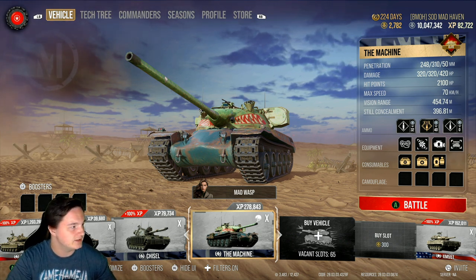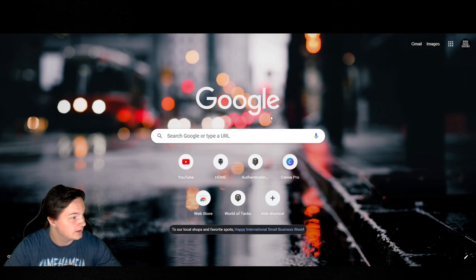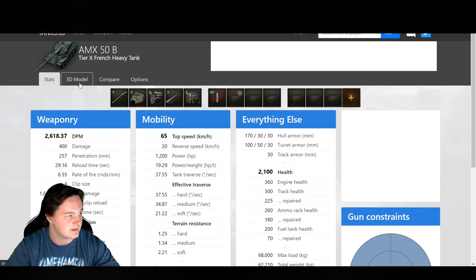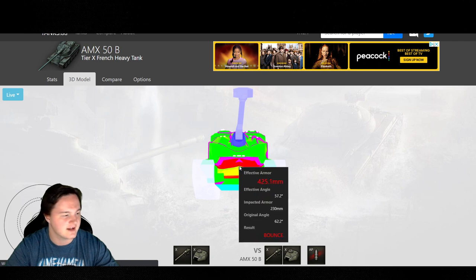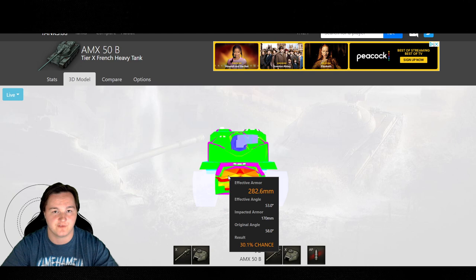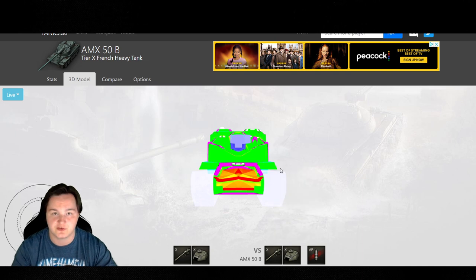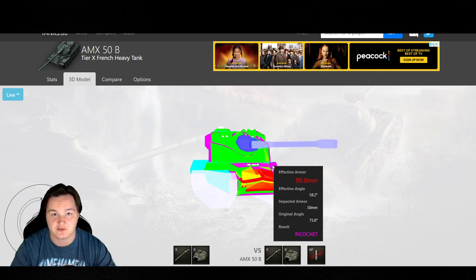The machine actually has a Czechoslovakian gun combined with the Chieftain turret and the AMX-50B hull. Let's take a look at the AMX-50B 3D model and go live to look at the hull armor — not really the thickest hull in the slightest. This is versing its own gun. From the front, on the left and right of the cheeks, they're going to be going right through you with standard rounds depending on your angle. It is 50 millimeters — it cannot bounce 152s or higher, but anything below that will ricochet.